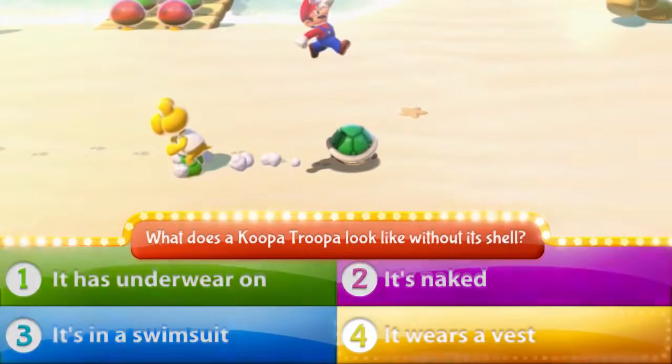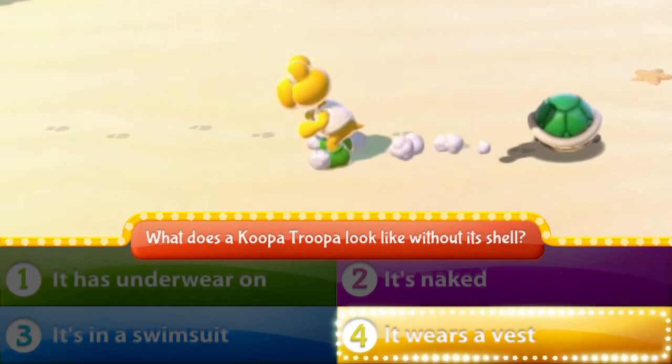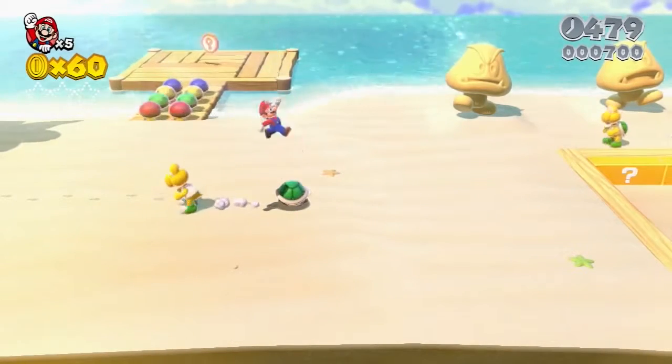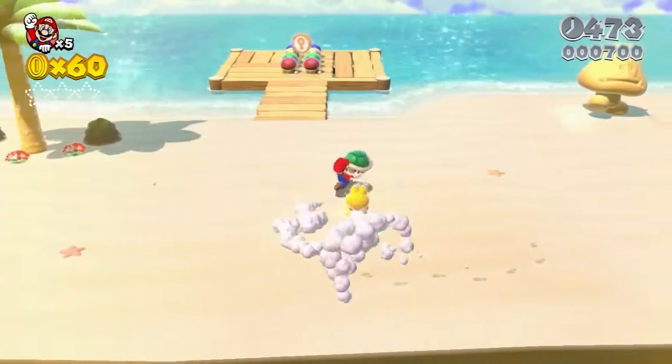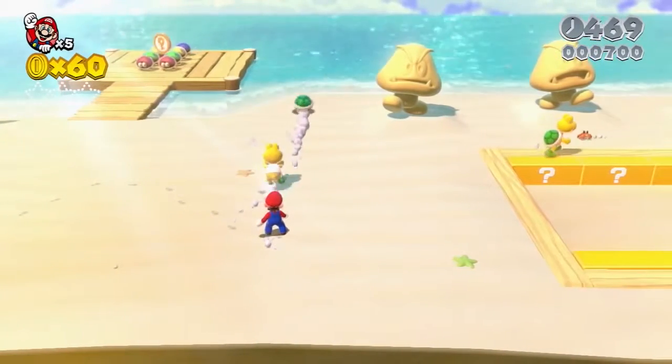The answer is four — it wears a vest. Perhaps the shell is actually quite comfortable. When Mario kicks the shell away, the Koopa Troopa looks desperate to get it back. Poor Koopa Troopa.